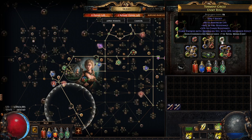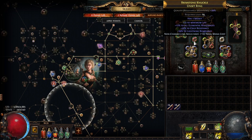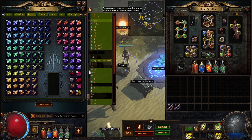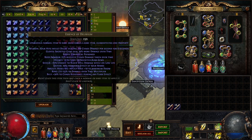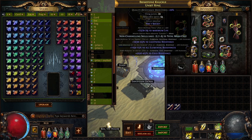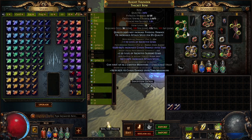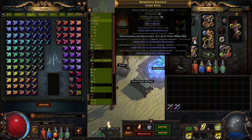For the despair on hit ring — in 3.20 it no longer has 20% increased effect, but you still just want a ring with despair on hit. Unset ring is preferable so you can level one more gem, but it's not required. The other mods are just life and resist. You want one free prefix to craft minus mana cost. On the second ring, craft damage over time multiplier (12-15%) using Essence of Delirium, and keep one free prefix for the minus seven mana cost Elrion craft.